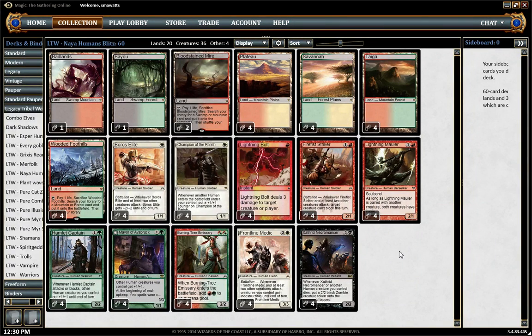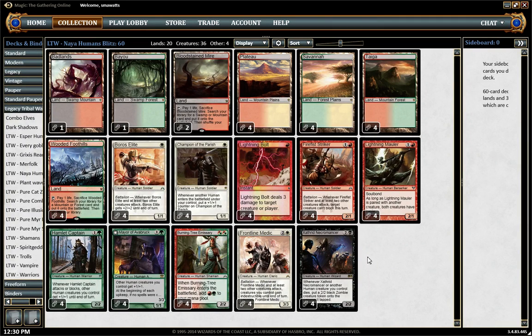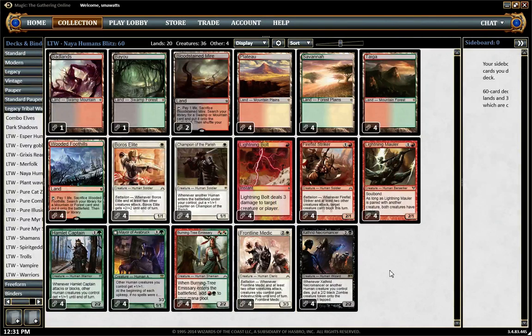Our three-drops are Frontline Medic and Xanthrid Necromancer. Frontline Medic was a traditional include in the deck because once you have a Frontline Medic and two other creatures to attack with, you can just keep swinging into your opponent heedlessly — they can't kill your creatures in combat on offense, they just can't die. In addition, it also randomly counters things like Bonfire of the Damned, and in Tribal, Black Sun's Zenith is really the only card it's going to counter besides Bonfire. It also countered Sphinx's Revelation back in the day.